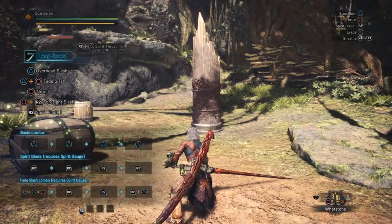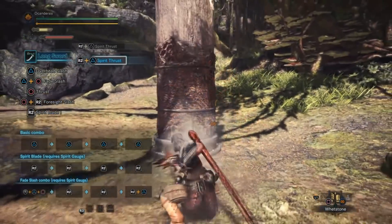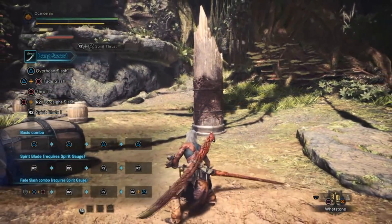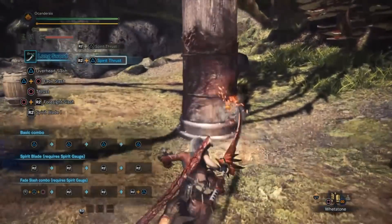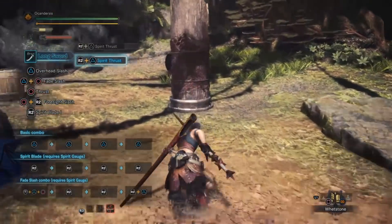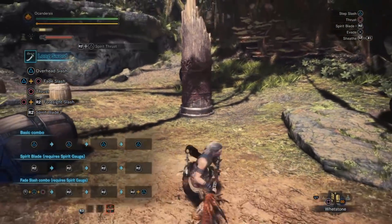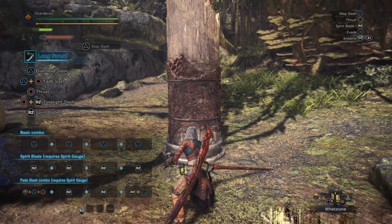The longsword also has another attack called Spirit Thrust, which is basically a leap forward to your opponent, stabbing them with the blade. It's a really good attack when you are at long range and want to cover the distance quickly. It's not the strongest attack of the weapon, but it does pretty decent damage and covers a lot of ground.